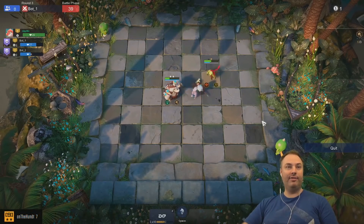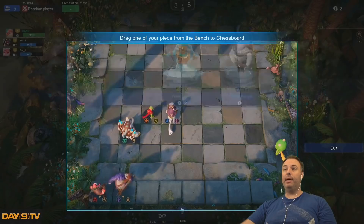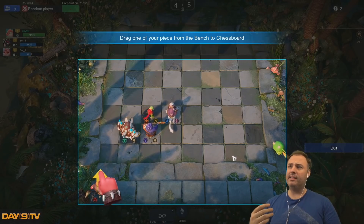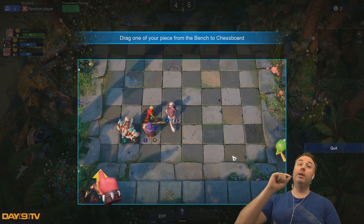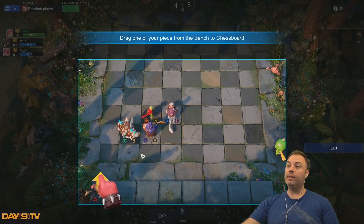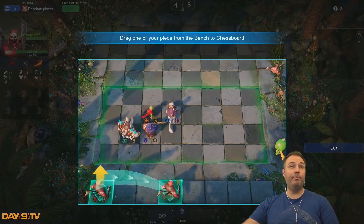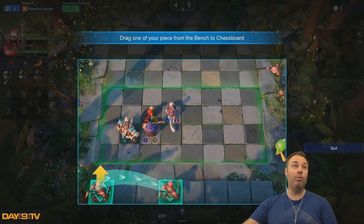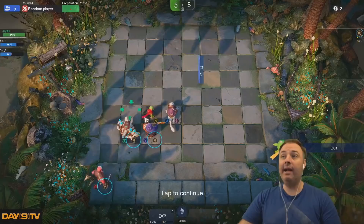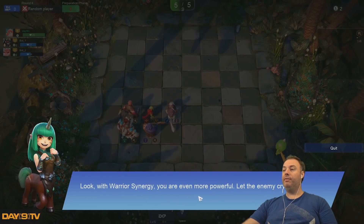I'm not going to pay attention to positioning at all in this game. You've had one warrior — buy two more to activate warrior effects. If you've played any other strategy game or even an MMO, there are basic concepts: frontliners to take damage, DPS in the back lines to deal damage. There are also these little symbols here — each piece has tags associated with them, and if you have enough of that tag on the battlefield, everything gets a bonus. With warrior synergy, you're even more powerful.